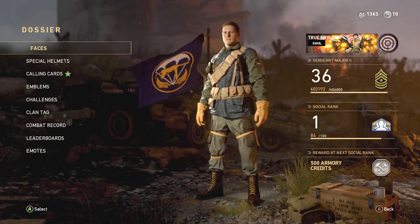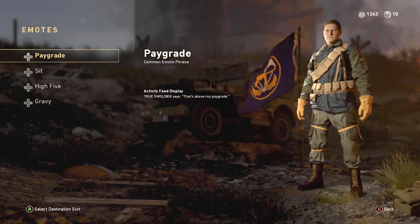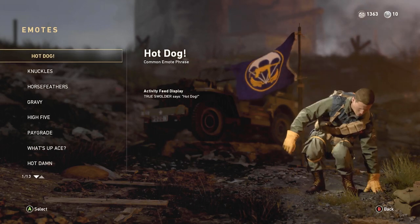First things first, go into your dossier menu located under soldier and make sure you have the sit emote set to the down button on the d-pad.